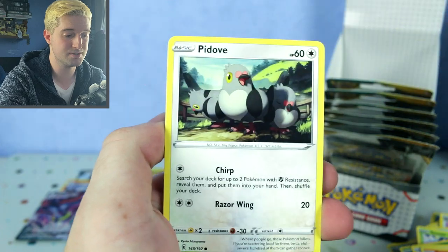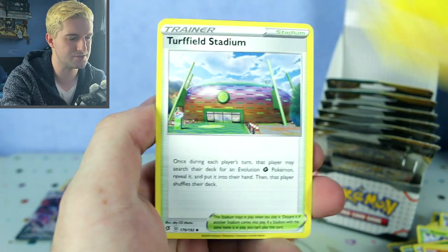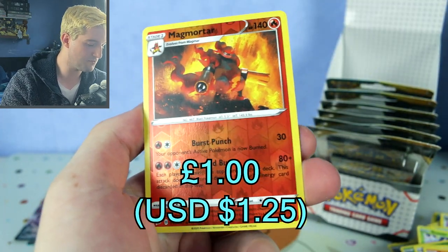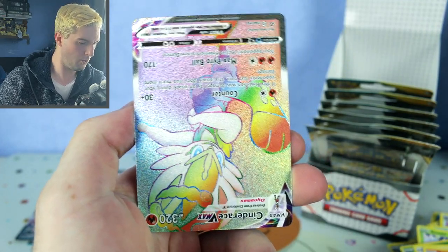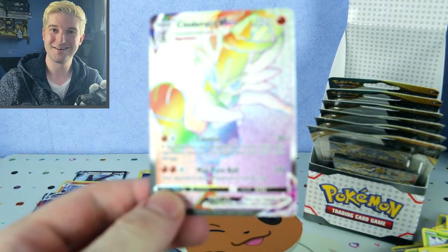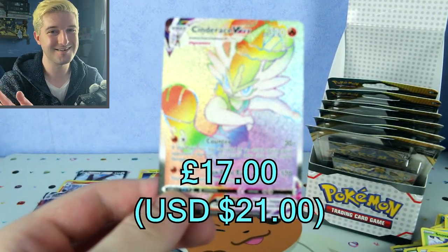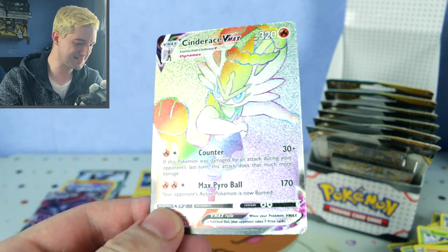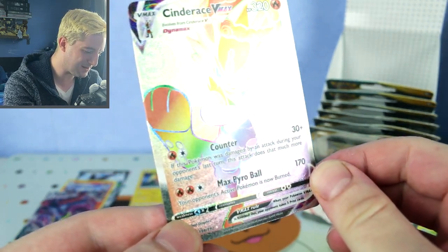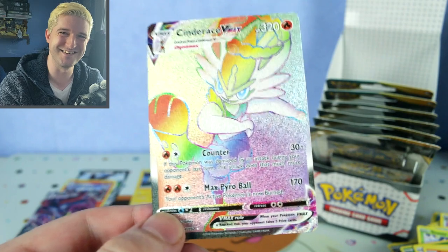I just want some full art supporters. A gold rare would be nice too — I think it was the Galarian Perserker in this set, I'm not quite sure. Turffield Stadium — I think that's quite good actually — Hattrem, Magmortar, that's a rare reverse as well. And we've got a Cinderace — we've got a Rainbow Cinderace! We were saying this wasn't looking good but now it's looking very positive. I think this is around a 16 or 17 pound card.